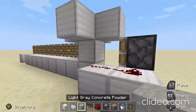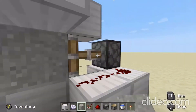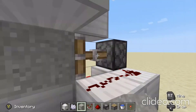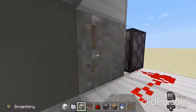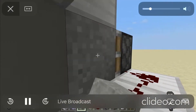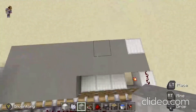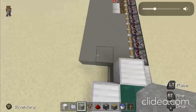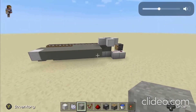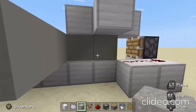Now whenever we place the concrete — see, it turns to normal concrete. You can keep doing this as long as you want. Eventually it'll reach its limit — it converts from concrete powder to concrete and also pushes forward. You can do this for around nine rows of concrete, then break it and do it again. I hope this video was helpful, thanks for watching, and if you enjoyed or if this was helpful please subscribe.